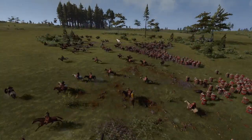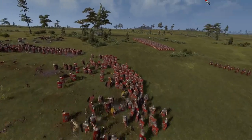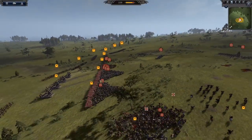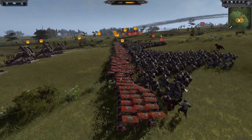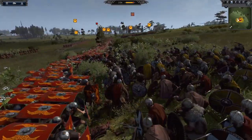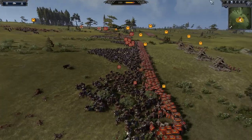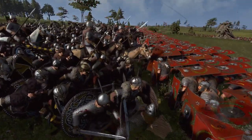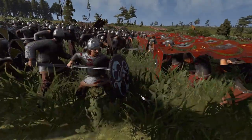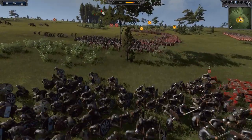It looks like the cavalry has won on their flank against the Vikings — no surprise there. Rome has come out on top. We've still got that huge cohort in reserve. The AI is obviously playing dumb and just smashed against these walls of shields. The Roman shield — I think it begins with S... I think it's Scutum or something like that. I can't remember. Roman equipment is so interesting and so well-developed. It's just no wonder Rome destroyed so many civilizations.